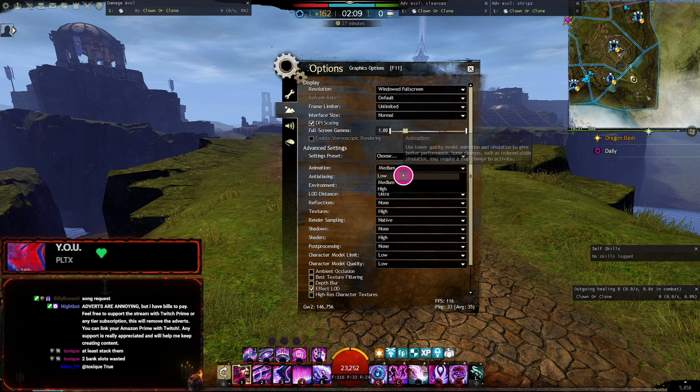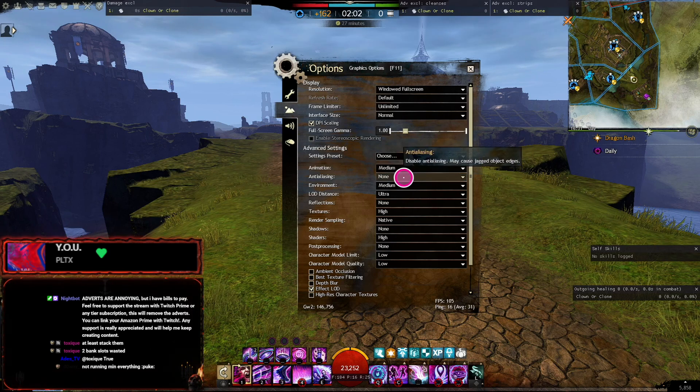Animation's medium — you can set it to low if your PC's not as good as mine. That's absolutely fine, don't ever put it on high, it's not worth it. Anti-aliasing: none.